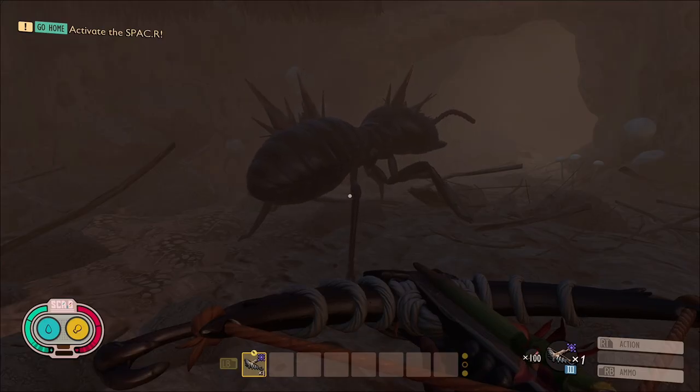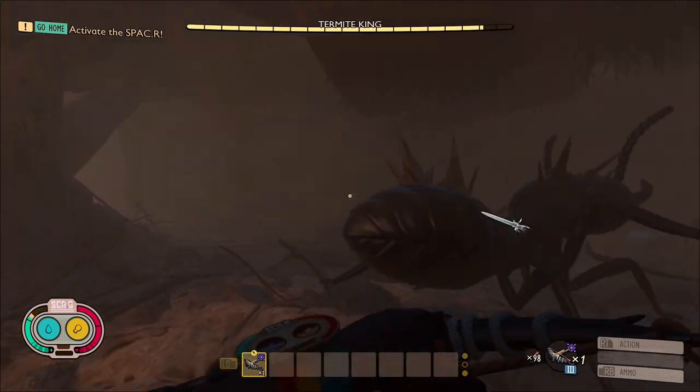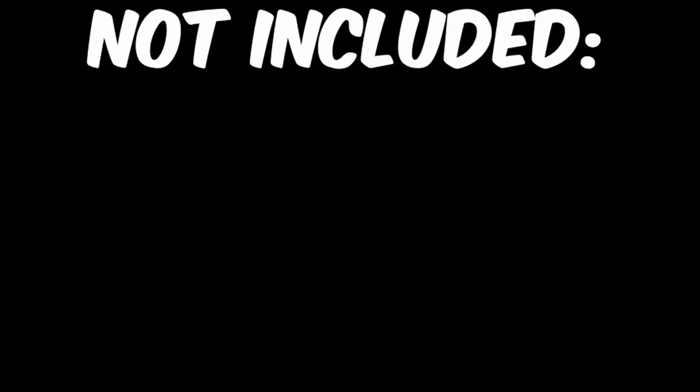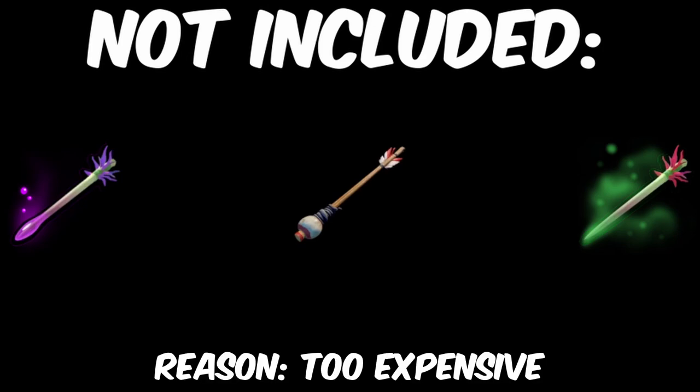Finally, we have the mighty weapons. A reminder that all of these times are from me killing all enemies with the weapons, so the higher the time, the more suffering I had to go through. Competing in this category, we have the arrows, feather arrows, splinter arrows, and the mighty rusty spear. I decided not to include venom arrows, gas arrows, or bomb arrows, as virtually no one can afford to run around shooting these types of arrows at enemies, as they would eventually just run out of resources.